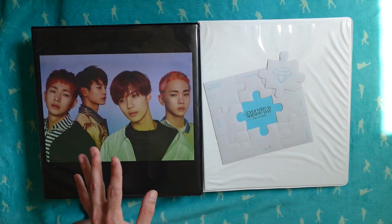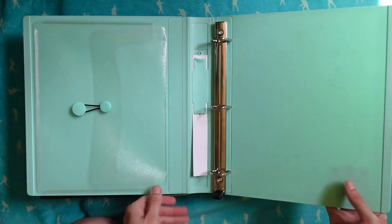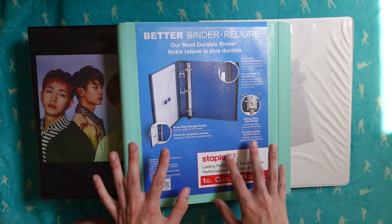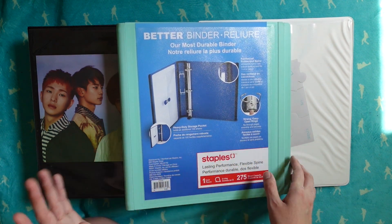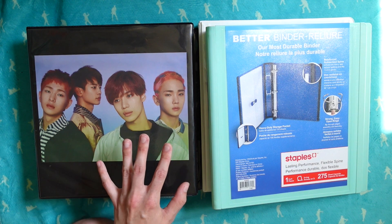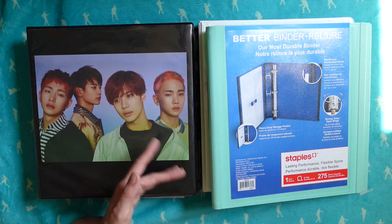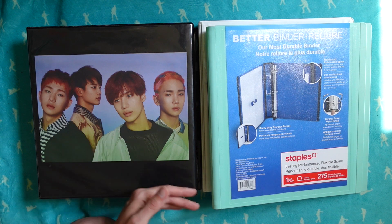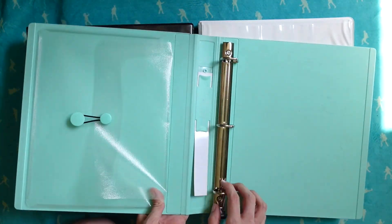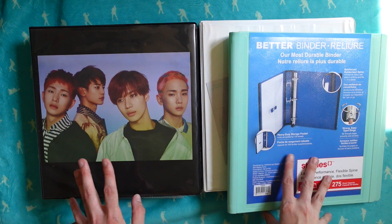That's what we're going to do today, but they won't fit in this binder because there are so many versions, and these postcard-size photo card things I want to put in the binder. So I bought a new binder - this is obviously Shiny-colored, I got it from Staples. I'm going to transform this into my Korean group album photo card binder.